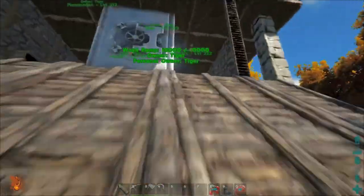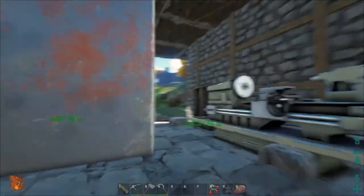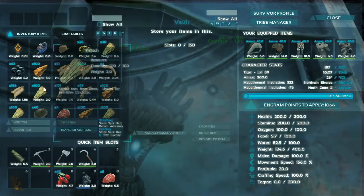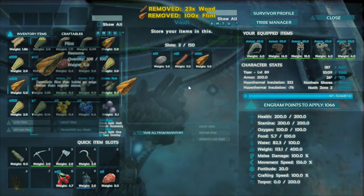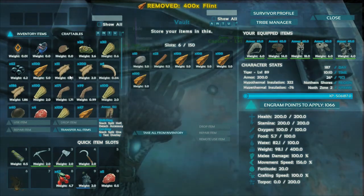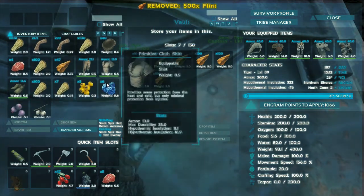So I have built, as is my usual style, a vault. I don't have anything in it yet — I just built it. So let's start putting in some of the more important harvesting things. I have a lot of flint. That should be fine.